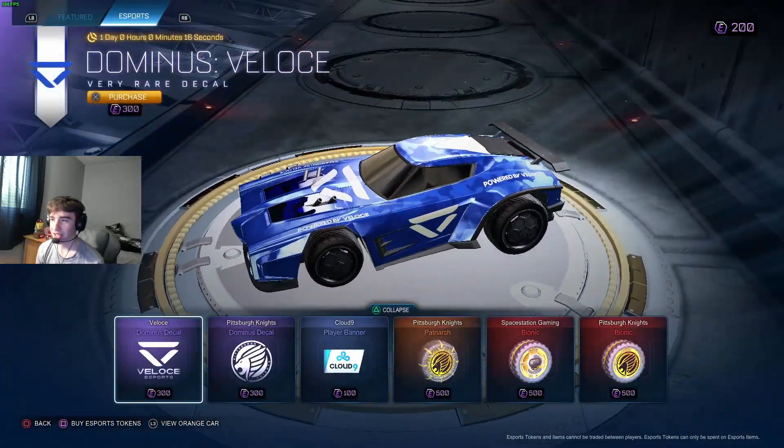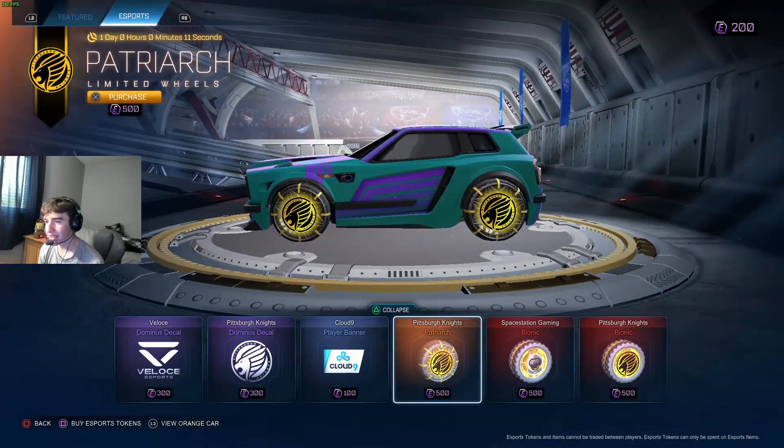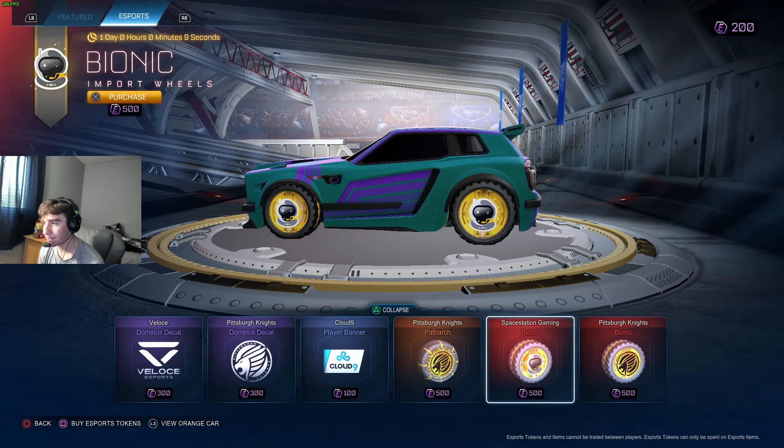Esports items: Belache Dom, Pittsburgh Knights Dom, Cloud Nine Banner, Pittsburgh Knights Patriarchs — very cool. Space Station Bionics, Pittsburgh Knights Bionics.